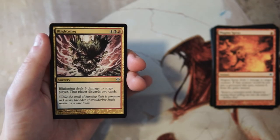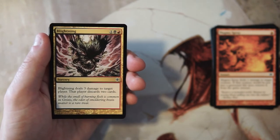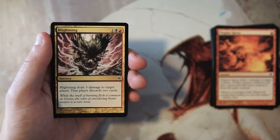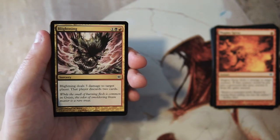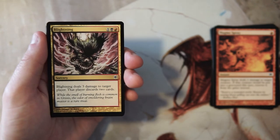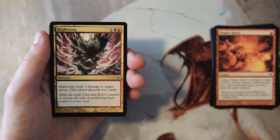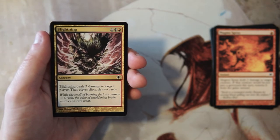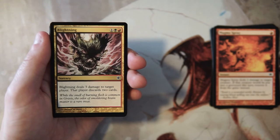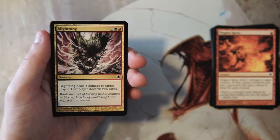Blightening is also really good — a sorcery for one black and one red that deals three damage to target player and that player discards two cards. Normally I'm not a fan of discard in limited because it's usually a bit slow, and this is a little slow — basically on the same level as Mind Rot. But dealing three damage to that player puts it above for me. Being able to make your opponent discard two cards at three mana seems pretty solid.